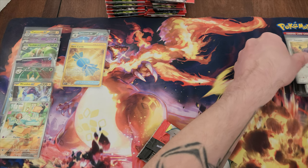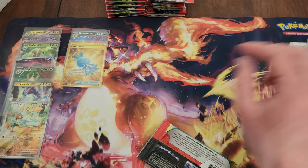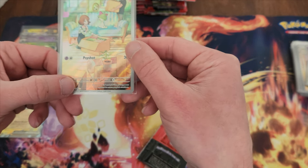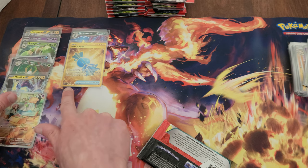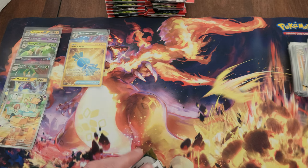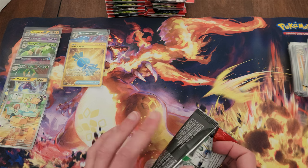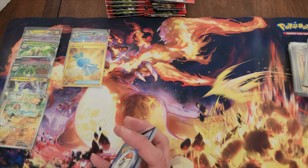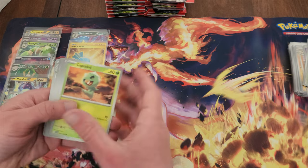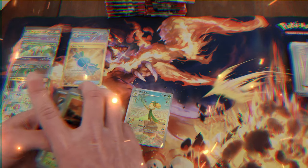I've noticed there is definitely a difference in rarities and they've actually colored it: your basic black single star, then a golden single star, then two black stars, then three gold stars. So they're definitely coloring and starring cards based on rarity. That's a nice little touch, because otherwise in pretty much all the other sets you're just expected to memorize the rarities of each card. Having some sort of new tier system is going to be great.